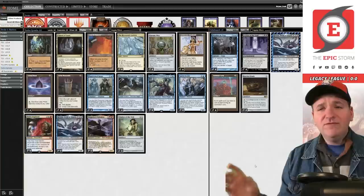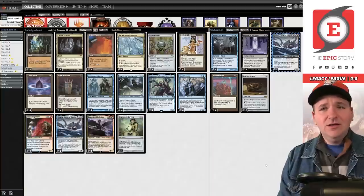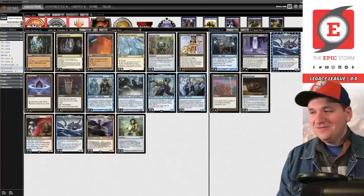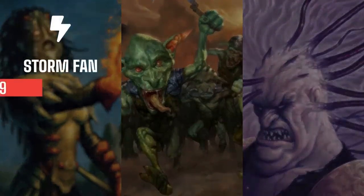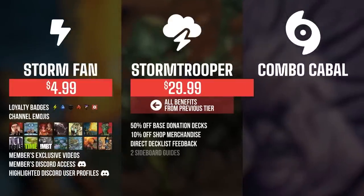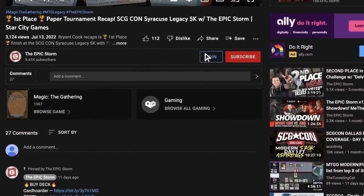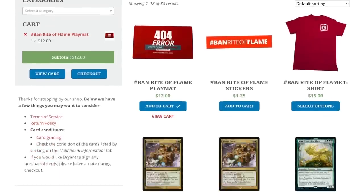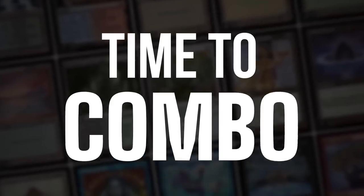We're going to hop in and play some Legacy Magic: the Gathering. I hope you enjoyed this league — sit back and let me know all my punts. If you enjoyed this video make sure to leave a like, comment, and subscribe. You can also show your support by becoming a channel member — you get badges, emotes, exclusive members-only content, and access to our members Discord. Higher tiers offer shop discounts, cyborg guides, early access to videos, and free donation decks. Click the join button below. We also have the epicstorm.com shop and donation decks.